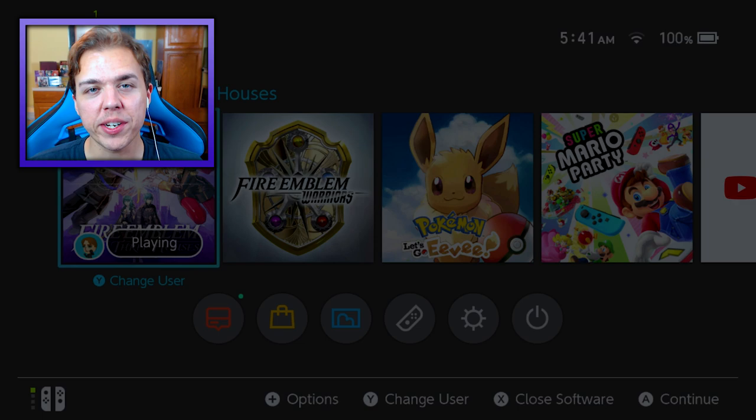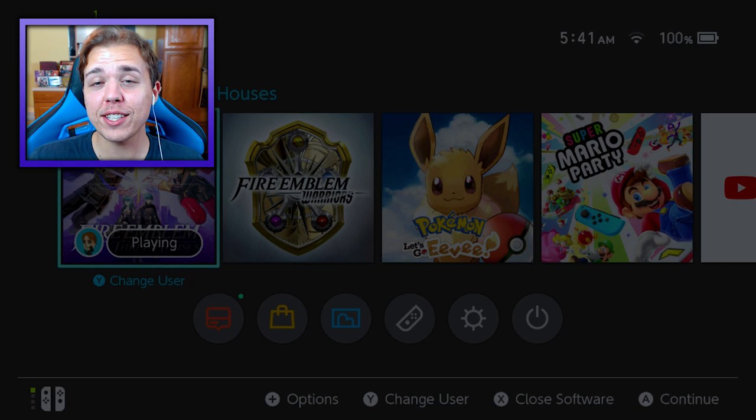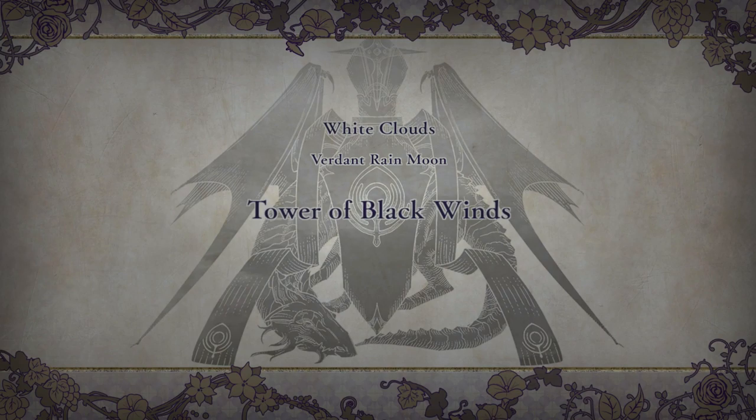Hello everyone, welcome back to the 16th episode of our Fire Emblem Three Houses Let's Play. In the last episode, we had our first run-in with the Death Knight. We actually managed to get the Sword of the Creator and deal with the whole Goddess's Rite of Rebirth event, and finally start learning what's happening with the monastery. I'm excited to dive into this brand new fifth month of the game. So without further ado, let's get started.